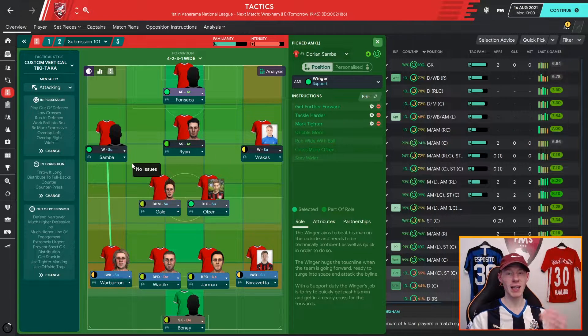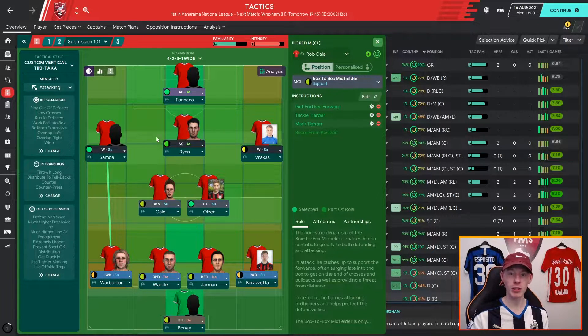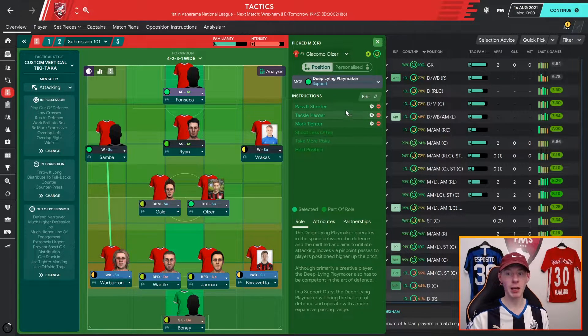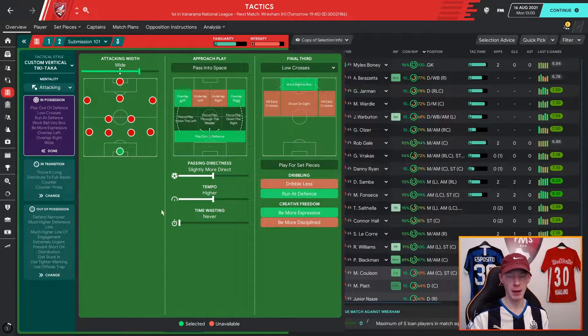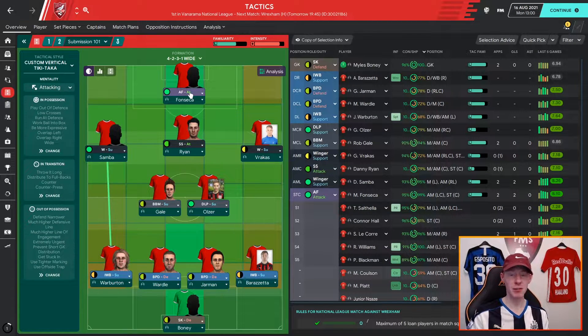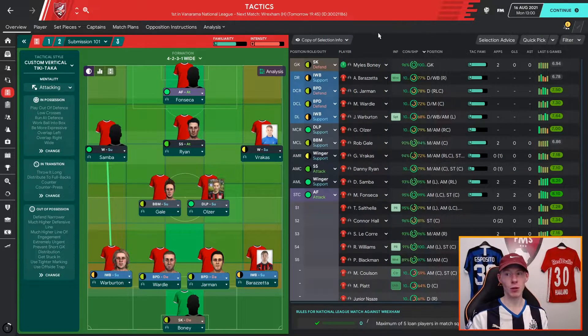For the wingers, I'm telling them to get further forward to combat the fact they're on support duty — this is to get them tracking full backs without man-marking, which often takes away from their attacking game. The box-to-box midfielder is also told to get further forward to get into the box. For the deep-lying playmaker, I've made a slight adjustment going slightly more direct rather than shorter, because Fonseca is very fast in behind and those quick balls could play a part while we still hold possession. The ball-playing defenders are set to close down less, as balls over the top are a real problem in FM20.